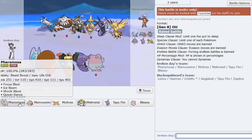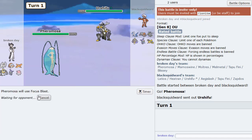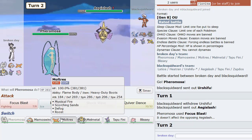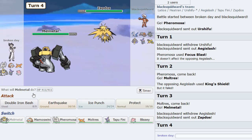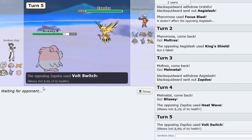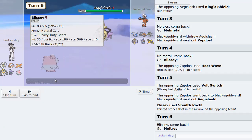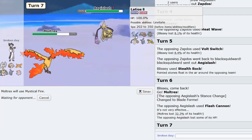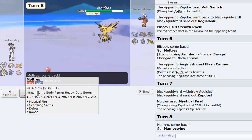Double Iron Bash here, then Earthquake. This thing probably can't live — oh he does live, good for him. He probably has Flare Blitz. I'm gonna go Tapu Fini. Blaziken gone — brings in Kyurem Black, we go into Melmetal. I don't think he can win this game. Magearna comes in — two turns of Reflect left. Double Iron Bash — I'm pretty sure he's Weakness Policy. Oh, he's the Iron Defense set, very good to know.